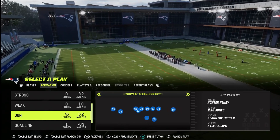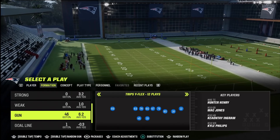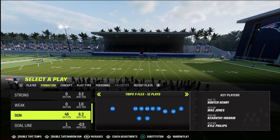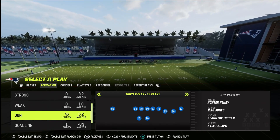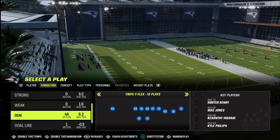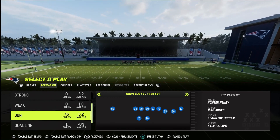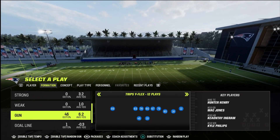Quick video here, guys — just wanted to break down the brand new practice mode added to MUT. I think this is an awesome addition, a huge W for the Madden community, and it's just the beginning. I know I've been wanting this for years and it's finally come. We've got to be grateful that changes are being made. I think it will only improve as we get further along in the Madden season or even into next year. You can try out different things in MUT practice mode — you don't have to create or edit your team to mimic your MUT squad anymore. Now you have your squad ready, your abilities, your playbooks, the team you want — you can go right into practice mode in the MUT menu and you're good to go.